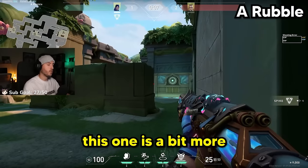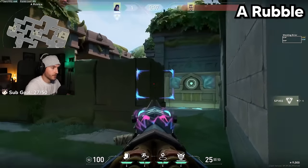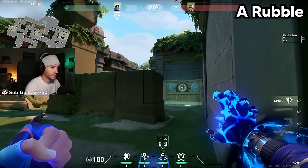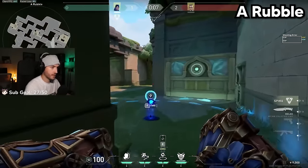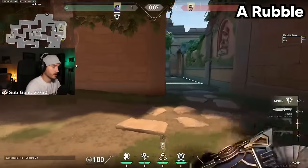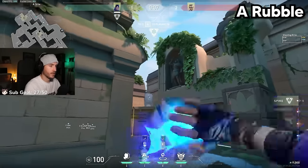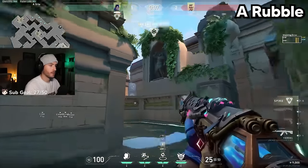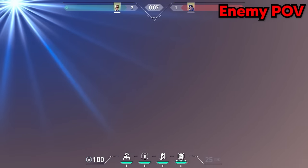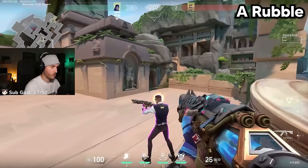This one is a bit more situational — a spawn TP lineup. Get all the way in this corner and see the edge of this pillar at Rubble. Aim your crosshair just a tad to the right side of it and it's going to go all the way to the enemy spawn. When do you take it? That's where the situation comes in — let's say you guys take site completely and you know the C players are starting to rotate. Then bounce your flash off this wall up here, hug the wall with your crosshair to the right of these leaves, throw it, bounce it off the wall, take the TP, and you have all of this area flashed.